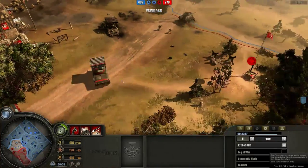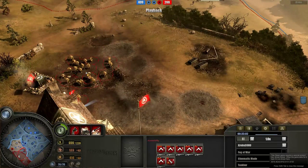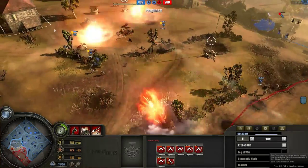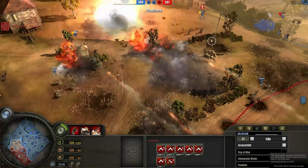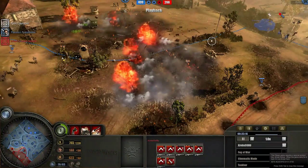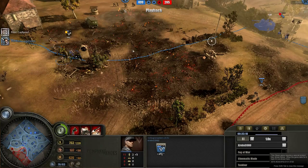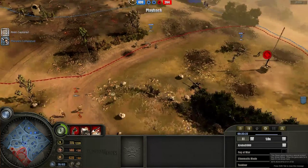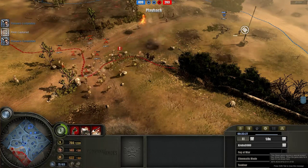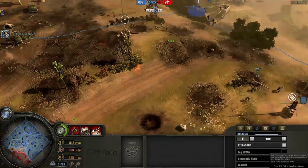Ryan is very much on the back foot right now, but he still has this Calliope and all these infantry, all these riflemen. Ryan, obviously recognizing that I have the defensive front, is throwing down a bit of Calliope fire. I was just about to separate my guys there — whenever your guys are grouped up and there's a Calliope on the field, you're just asking to be Calliopied. Your blob is just asking to die, so you always have to make sure you're separated.